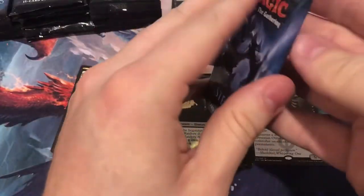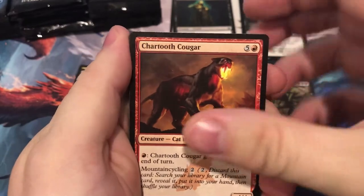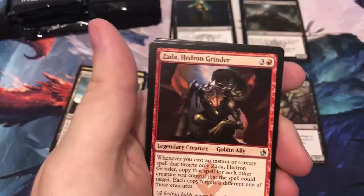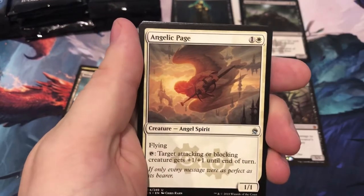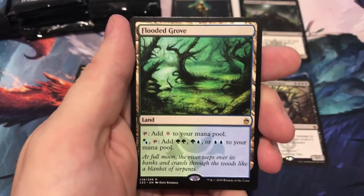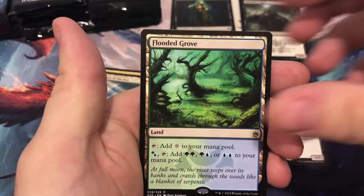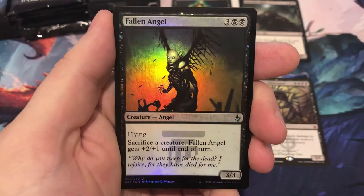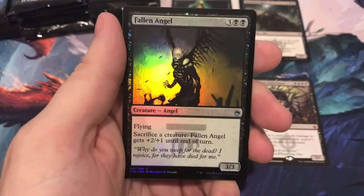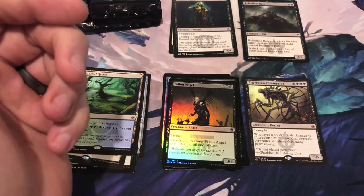This is the pack that has Jace in it — I can feel it. Quick common check: Zadahedron Grinder, Angelic Page, Genju of the Spires. And it's going to be Jace... hey, a filterland! Flooded Grove, currently sitting at $6.50. Great card. And a foil Fallen Angel — some of these foils in Masters 25 look great, especially with the original set symbol. They're aesthetically really cool.